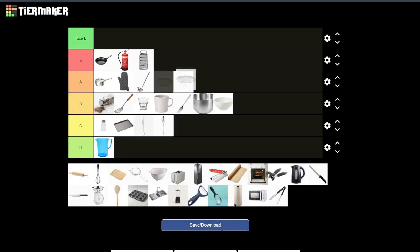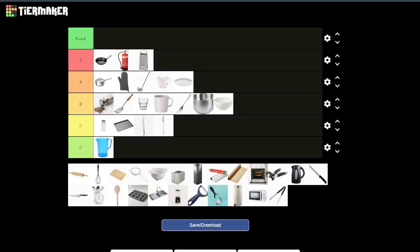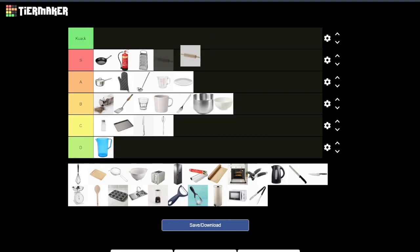A rolling pin — oh that's a good one. If it's a strong one and the handles are on strong, you could get some good beans out of that. I would say S tier because it's kind of like a more portable fire extinguisher in beating terms.